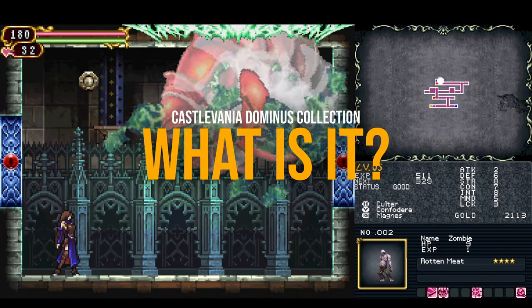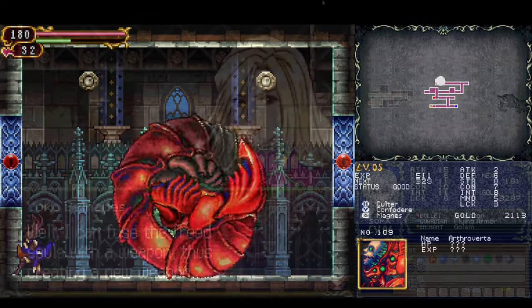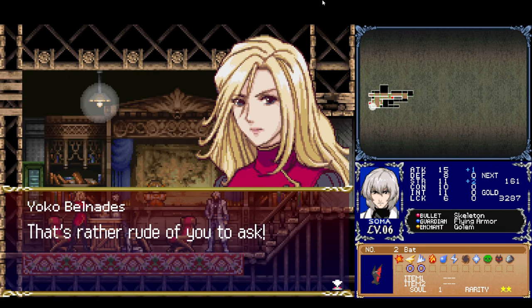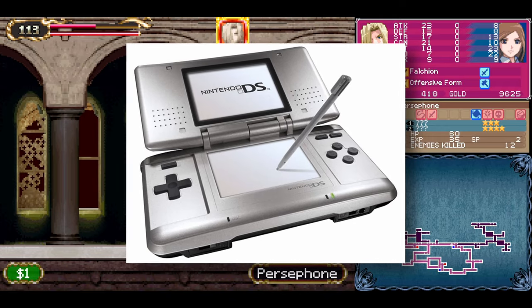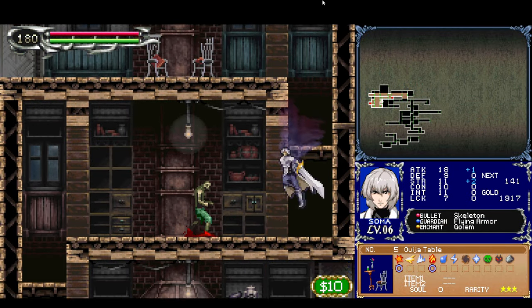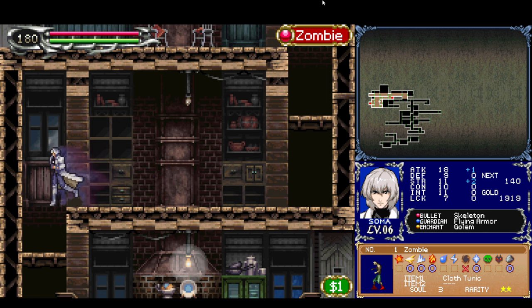I'm not going to explain what the Castlevania series is. After all, the Metroidvania genre gets half of its name from it. But what exactly is the Castlevania Dominus Collection? The collection includes all the Castlevania titles originally released on the Nintendo DS. There are four titles here: Castlevania Dawn of Sorrow, Portrait of Ruin, and Order of Ecclesia. You might be wondering about the four titles, since only these three were officially released on the DS — stick around and you'll find out soon enough.